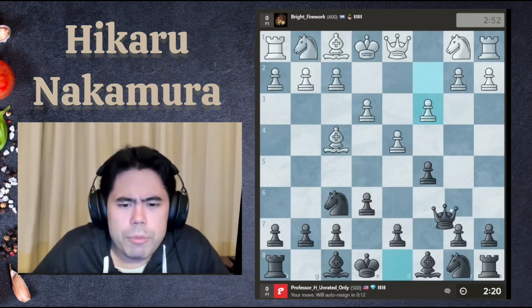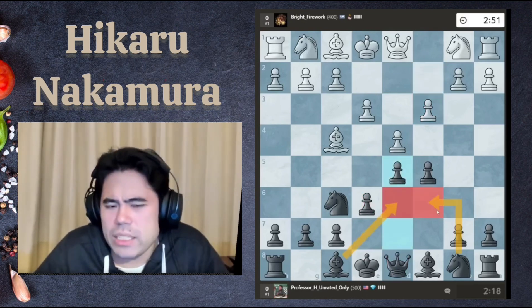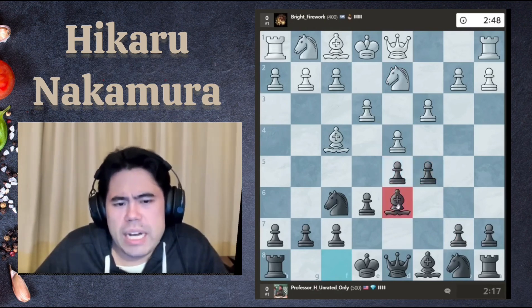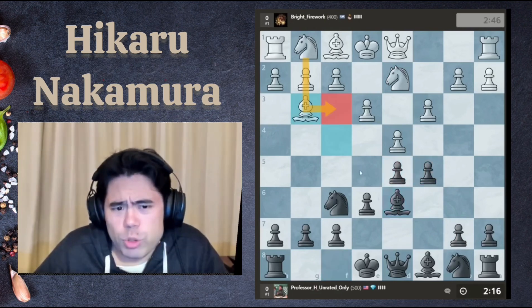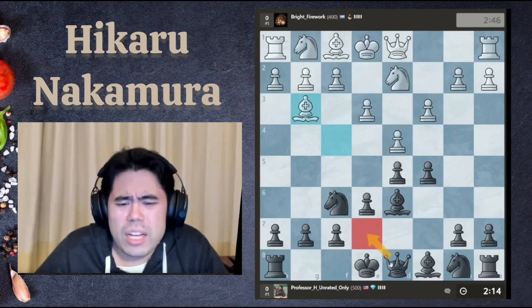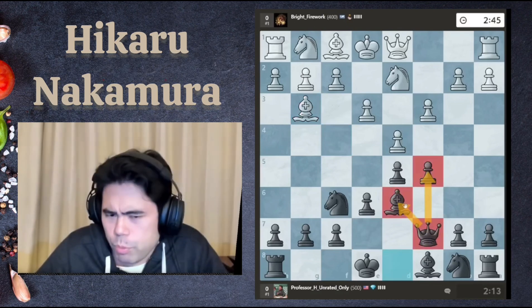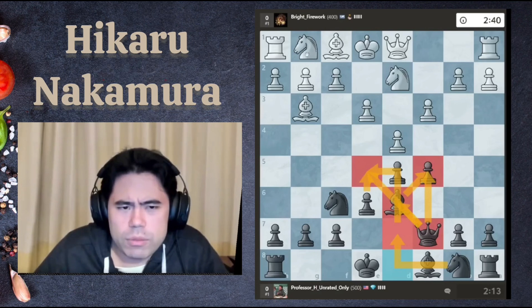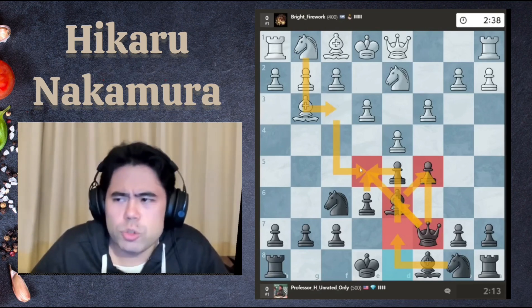Okay, so we have a London system here. I'm going to play d5 with Bishop d6 and Knight f6 - a very standard setup to try and trade off the pieces very quickly. It's worth noting that in the London, white tries to grip the e5 square. So what I'm going to do here is not go to e7. I'm going to go to c7 so I can guard both the pawn and the Bishop, and then play Knight d7 and try to play e5 to take away white's ideas involving that square.